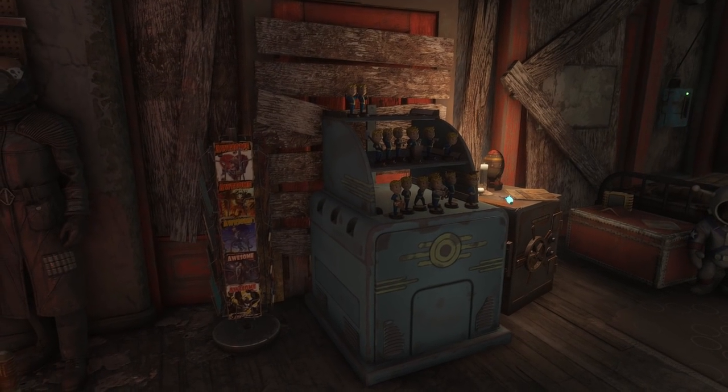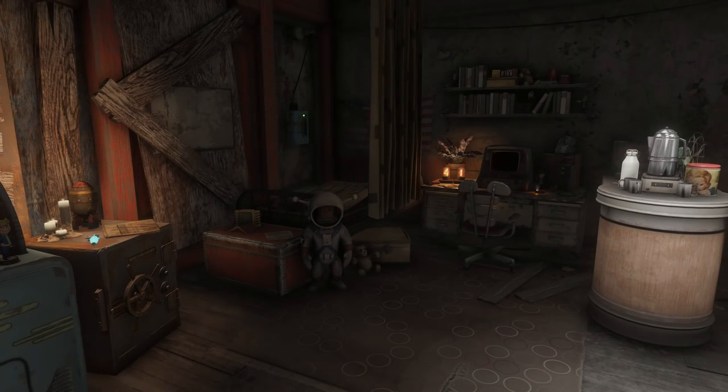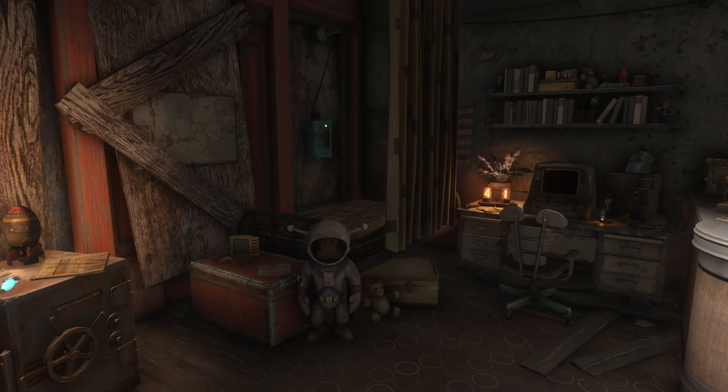Other than the armory, there are quite a few other collectibles I found on this character. We have quite a few comic books, including some of my favorites like Tesla Science, the Astoundingly Awesome Tales, and a few of the Unstoppables as well. To the right of that is my bobblehead collection — by the looks of it we only have four more to find, and hopefully one of these days I'll get around to completing my collection.